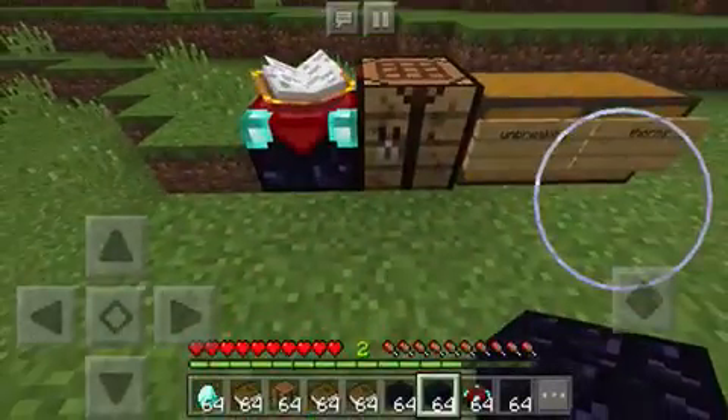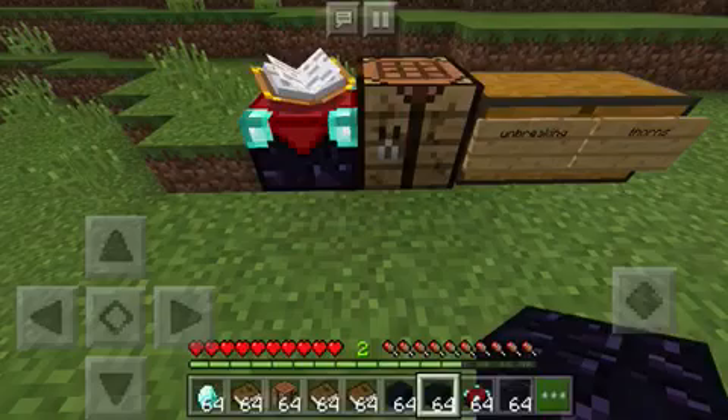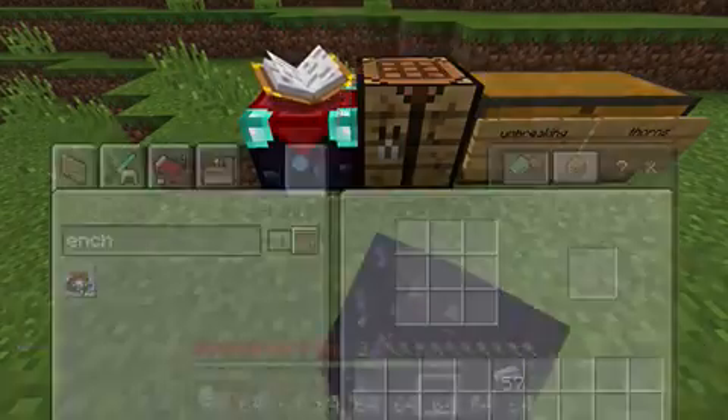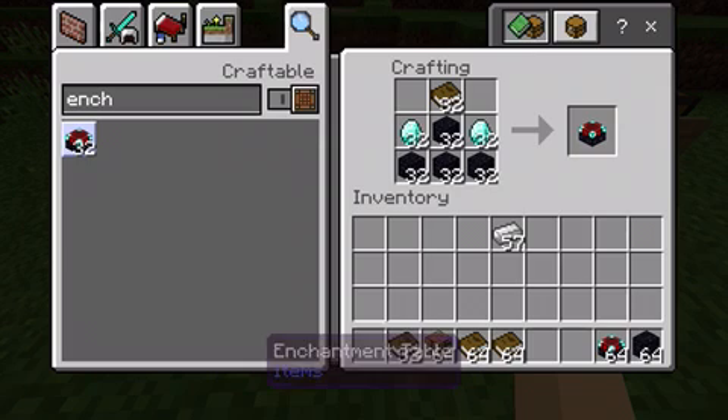First of all, I'll show you the crafting recipe. You will need obsidian, books, and diamonds. You will need two diamonds, four pieces of obsidian — obsidian can be gained by combining lava and water — and one book. And that gives you an enchantment table.